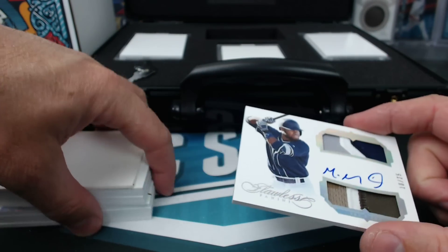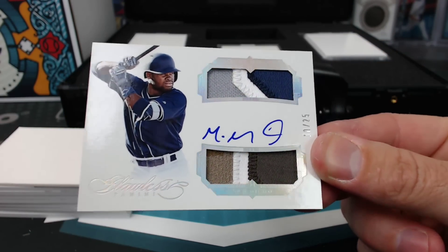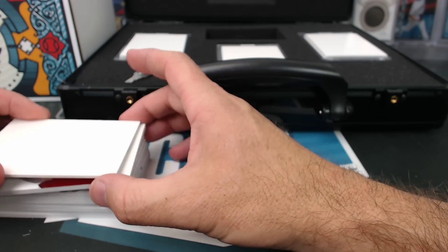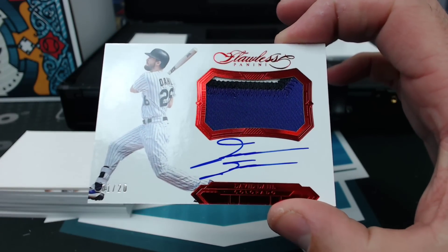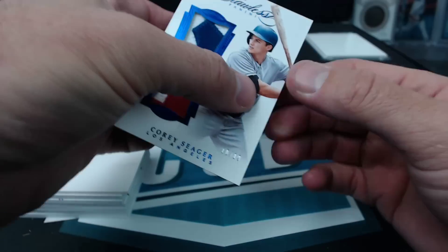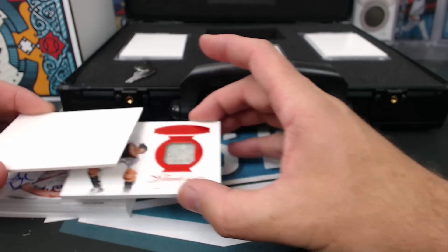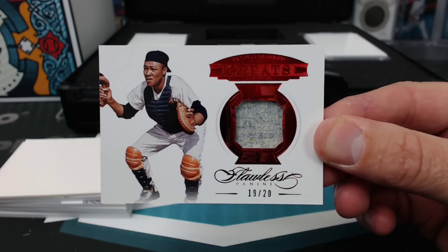We start with, as you saw, the 25 Manny Margot dual patch auto. That's a combo spot hit for the Padres. We have David Dahl patch auto, one of 20, Red Ruby — another one for UCCF, Rockies and Marlins combo. Under that, Corey Seager dual patch, 10 of 10. Toast Malone, your Dodgers. Elston Howard for the Yankees, 19 of 20, Ruby Relic — T-Dog.